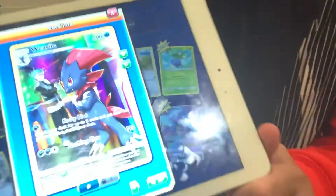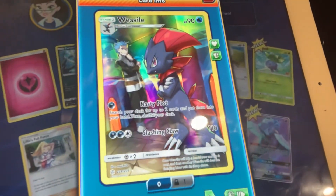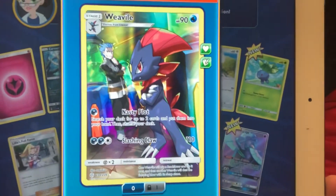Alright, its name is Weevil. Weevil — and it's a Water type. It's a Stage Two. I'm going to read you its stats: it's 90 HP.